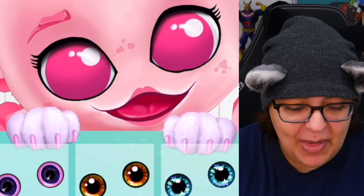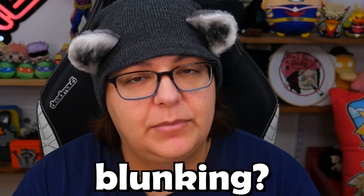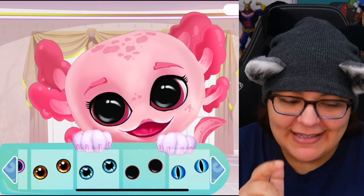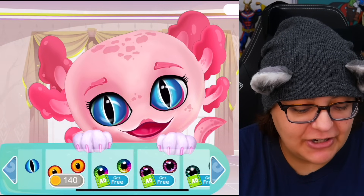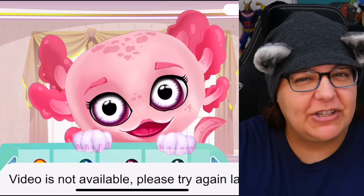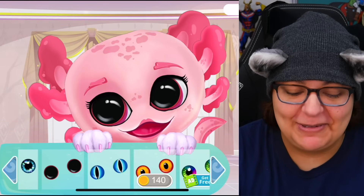Why does my axolotl have cat paws? What's going on here? And you're blinking a lot. So we can do pink - so nice. This is a little too human. I like this one - it's kind of raptory. Spooky. This kind of works because if I'm not mistaken, axolotl eyes are just black. But I could be wrong. Let's get a zoom in of an axolotl eye and see what it actually looks like. I've never actually seen an axolotl in real life. We can actually get rainbow ones. The only one I would have been interested in is the rainbow one. But I think I'm really liking this one. I'm trying to make this look as much as possible into an actual axolotl.